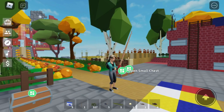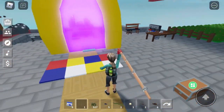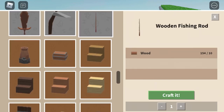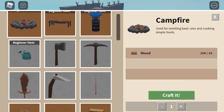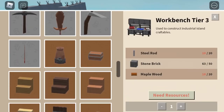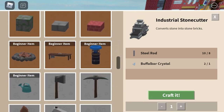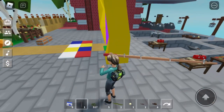Hi guys, welcome back to the most amazing update ever. Look at this — it's a fishing rod! To get one, go to your crafting workbench. You only need 10 wood, and it's available on the basic workbench. It's been added to the basic items, so you can craft it for only 10 wood. What an update!